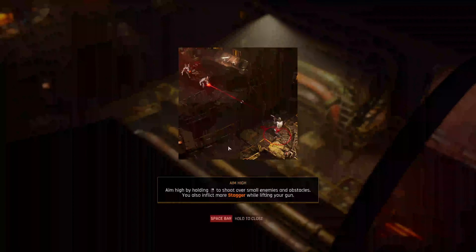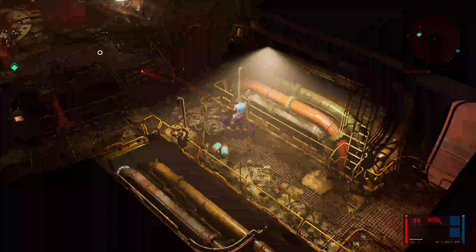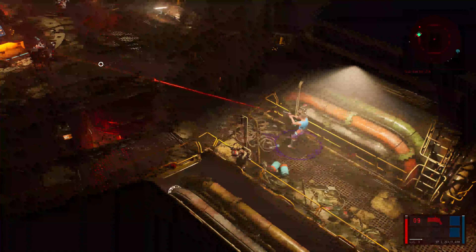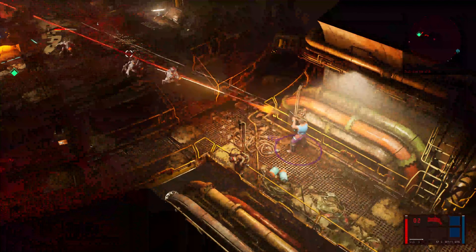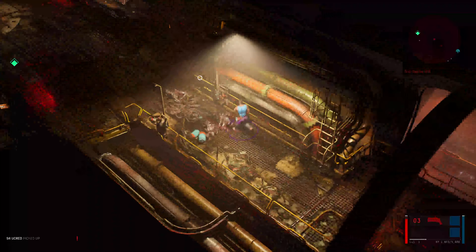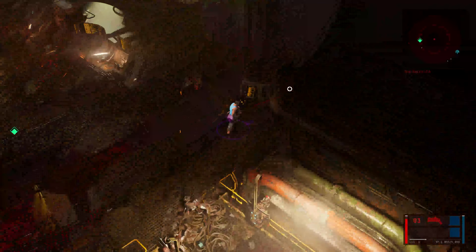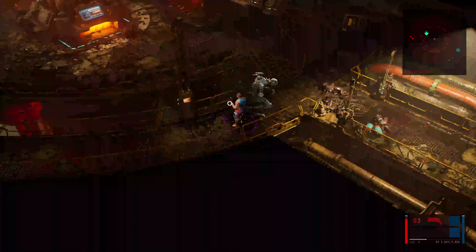Aim by holding the button to shoot over small enemies and obstacles — oh okay! So it's more of a height thing. Because that gives you — oh right, that makes sense! It's actually a pretty good mechanic, it helps you differentiate between targets. I don't want to start a fight with the mech right now. I wonder if I can hack him — not yet in any case.